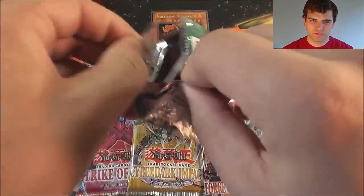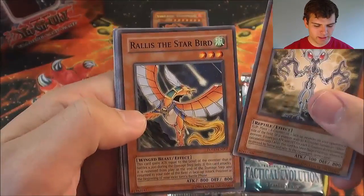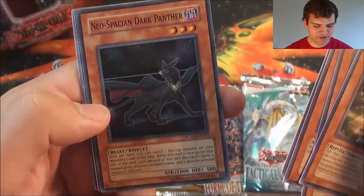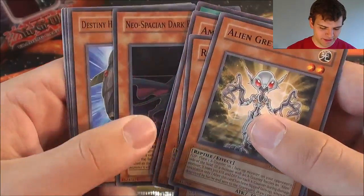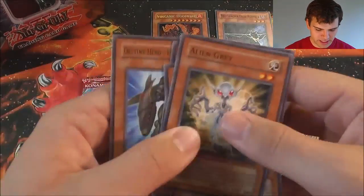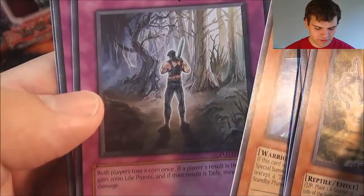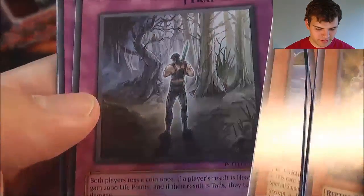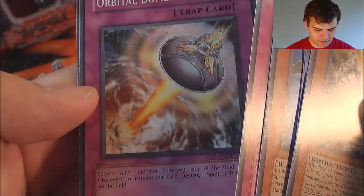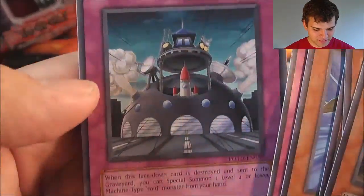Let's start with Power of the Duels. Here we go guys. We have an Alien Grey, Rallis the Star Bird, Ambulance Roid, Common Soul, and nice — the Super Rare Neospatian Dark Panther! It's always hard to get those foils from those tins, so at least we got one foil. That's always nice. Destiny Hero Fear Monger. The Paths of Destiny — looks like there's a fork in the road. Orbital Bombardment — looks like they're icing a planet. And Wonder Garage — reminds me of The Incredibles or something.